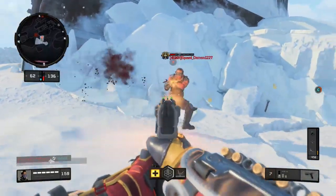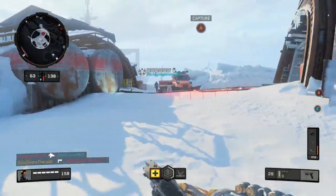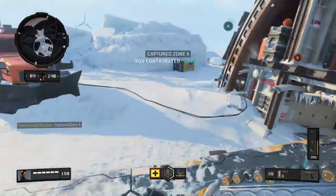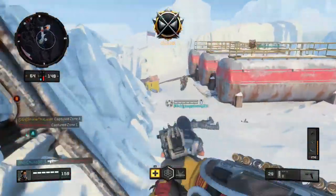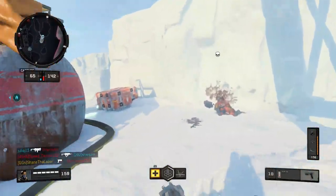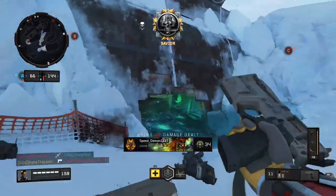7-shot kill. At that range I think it's a 6-shot kill, but it's got a really short 6-shot range. Seems to be 7 at medium range, and it's probably going to be an 8-shot kill at long range, similar to some of the submachine guns. Honestly, that's not too bad for a gun that fires this fast. I just need some scav packs. And the fact that you can put Rapid Fire 2 on it just seems absolutely crazy.